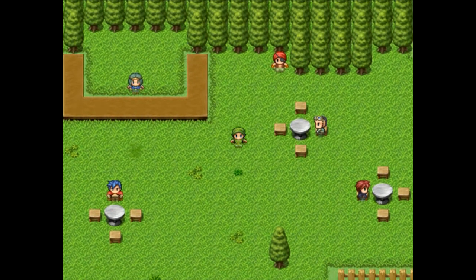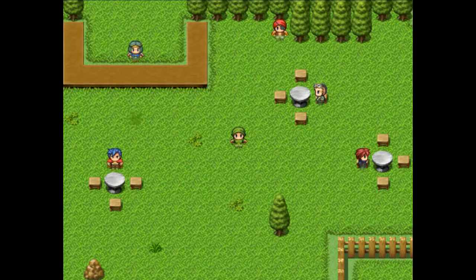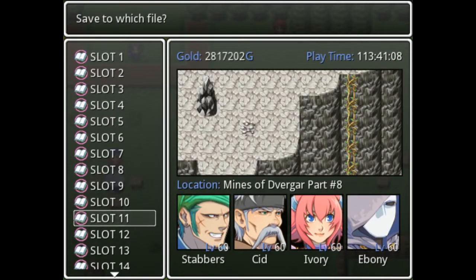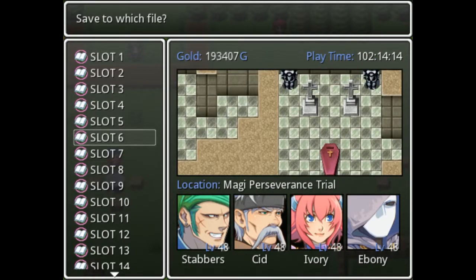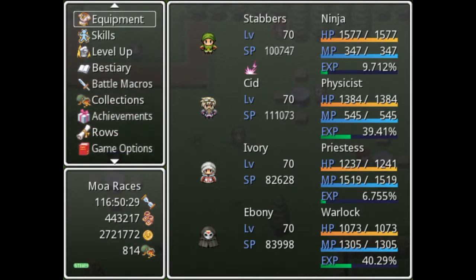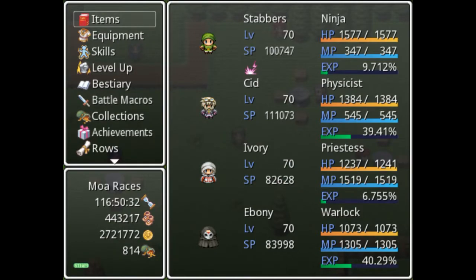What I did off-screen was grind up some money in some levels. As we can see, I have 2,721,772 gold, and I'm also level 70 for everybody. We're at 116 hours total, and my previous save slot was at 102 hours — but most of that time was spent in fast forward, so it's more like 8 hours, not the actual 14 that it's showing. I spent a bunch of time fishing to get the money, then realized I could have made it 500,000 gold all along.